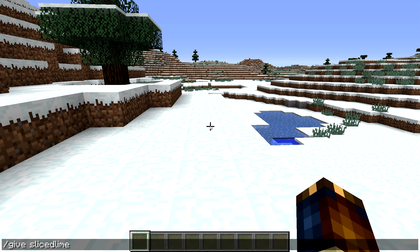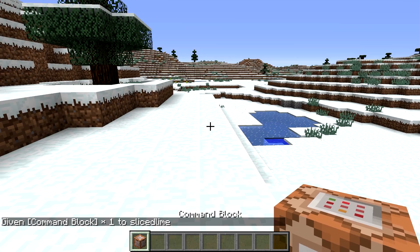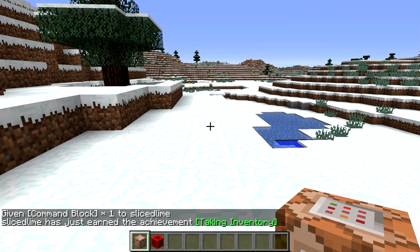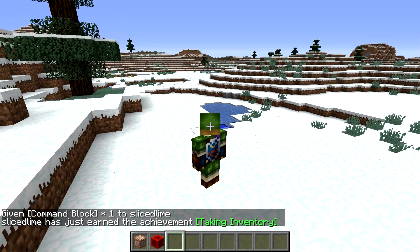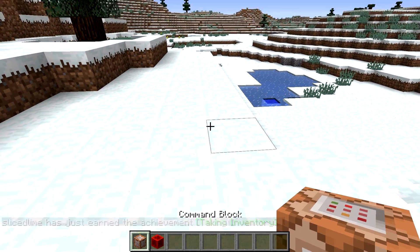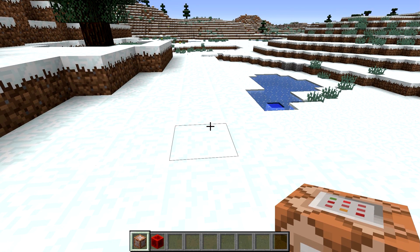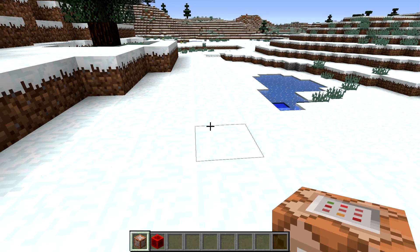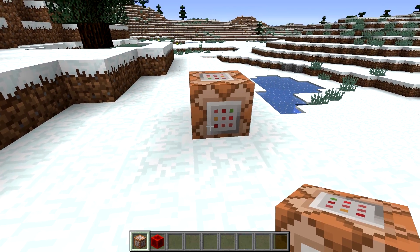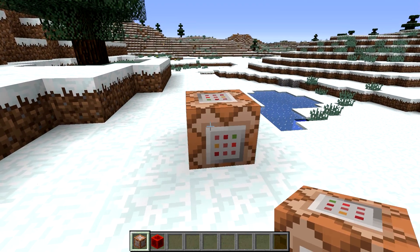Let's start by giving myself a command block, because we're gonna need that, and let's grab a redstone block while we're at it. I am my usual Link skin here, and we're actually gonna need to change that. But I'll keep this Minecraft instance open. Normally, if you don't re-log, your skin doesn't change. We'll be using this command block to give us skins.